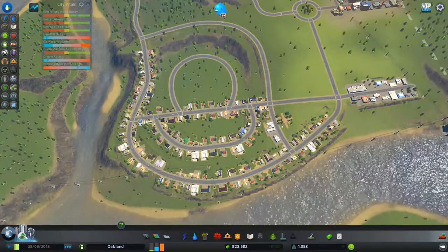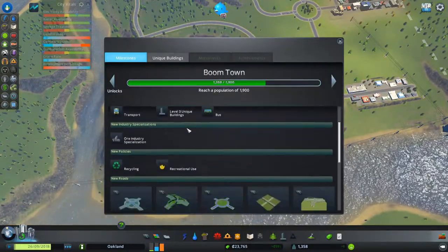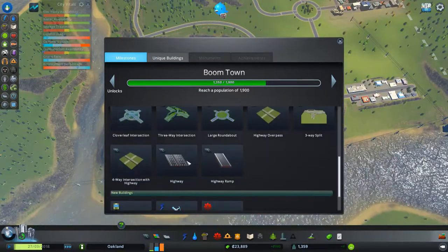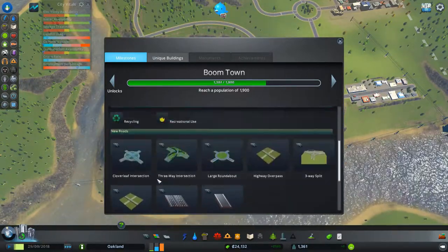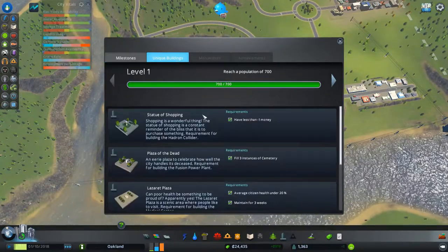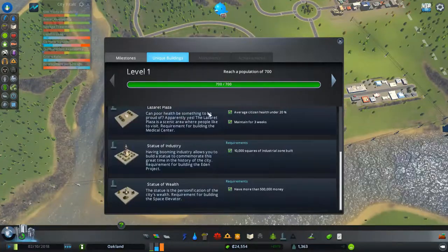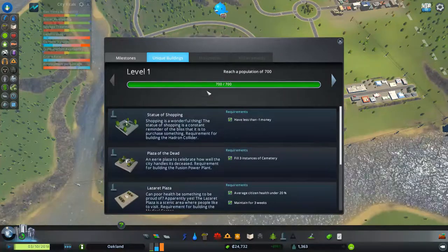Around population the next milestone is 2,000 — we're at 1,900. You get highways and highway ramps, and you also get a cemetery and a bus depot, so you can put buses. I don't personally use buses.